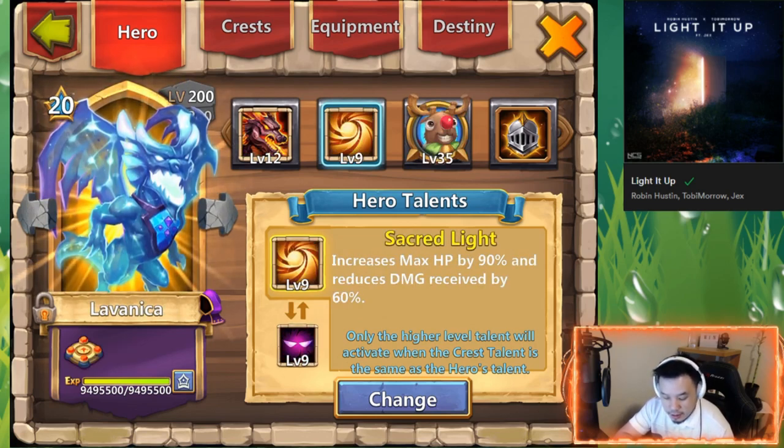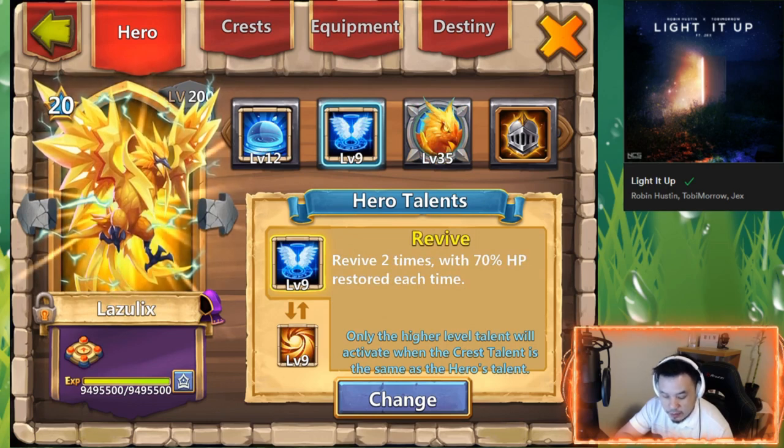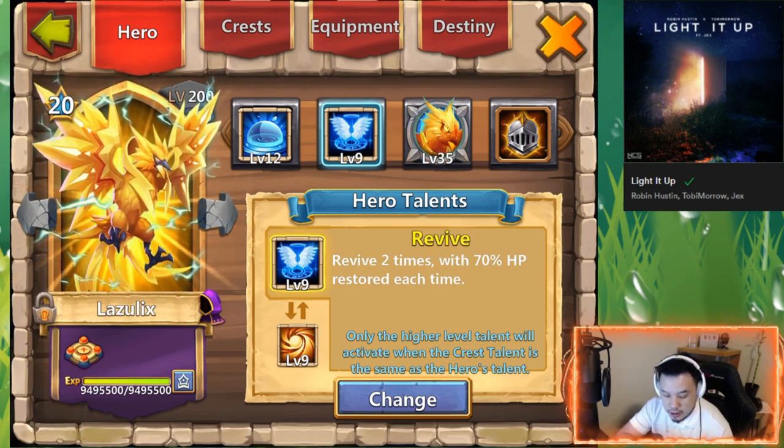Lavonica — I'm using both, one for PvP and one for Guild Wars offense. We got Unholy Pack and Sacred Light. I haven't used Sacred Light for a while — I put Sacred Light there to see if she can actually tank HBM AJ. It didn't really work out that well.